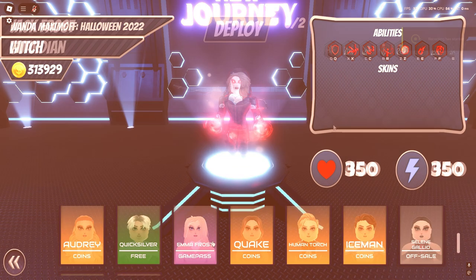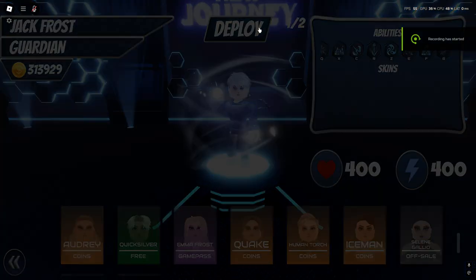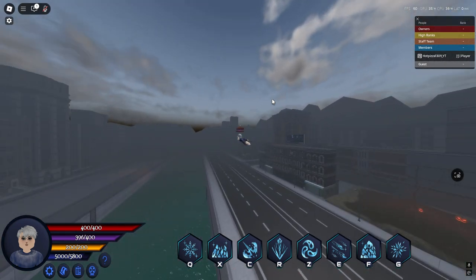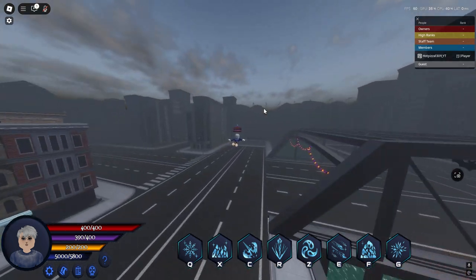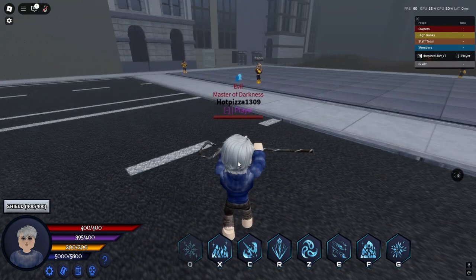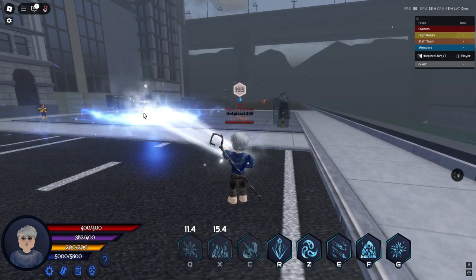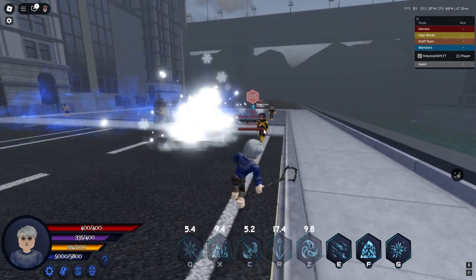Next we got Jack Frost, which is the Iceman skin. This is what the skin looks like; this is his flight. This is his shield — 400 health. We got Ice Crush which looks like this. Next we got the beam, which looks like this. Next we got the spears, which look like this. Then we got the throwing ice.